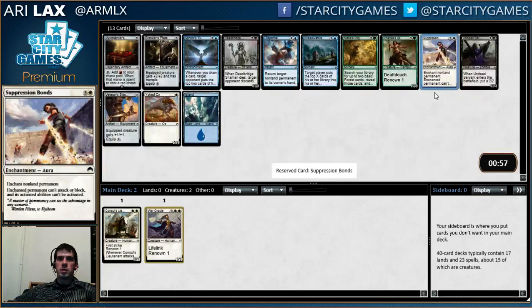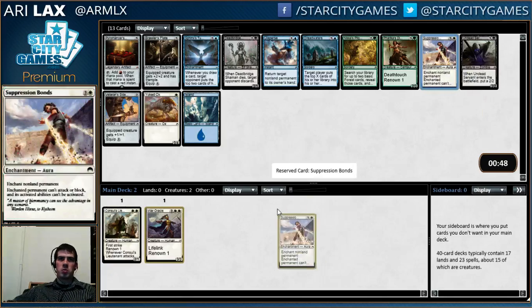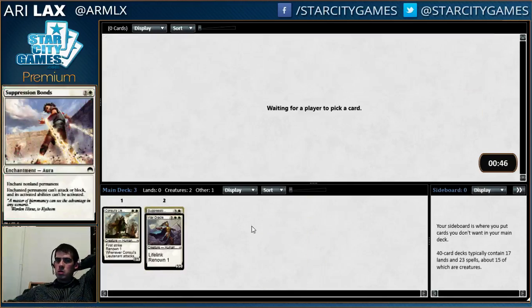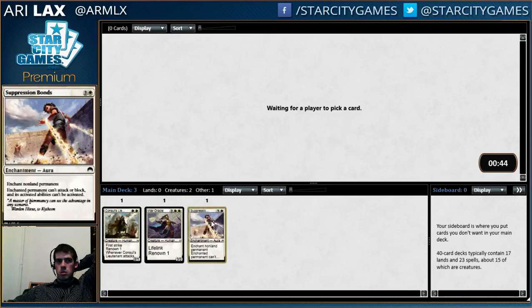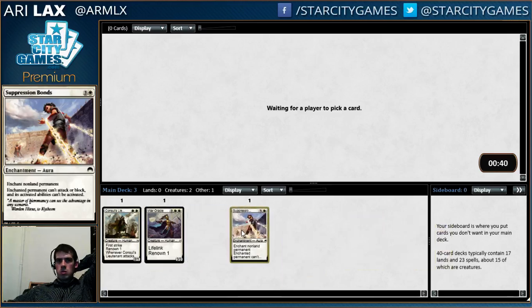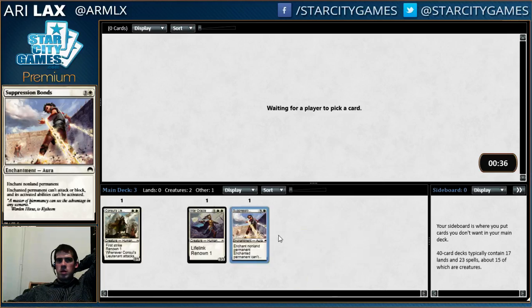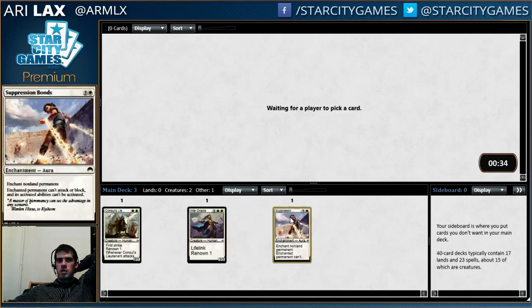I see no reason to derail the train. There is an uncommon and a common missing. The next best card is Disciple, which is probably just worse than a straight-up removal spell. Magic Online, please let me make my curve.